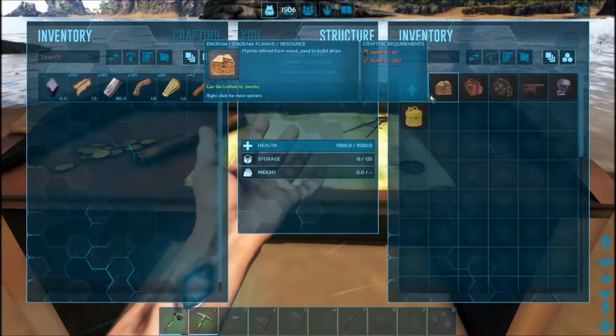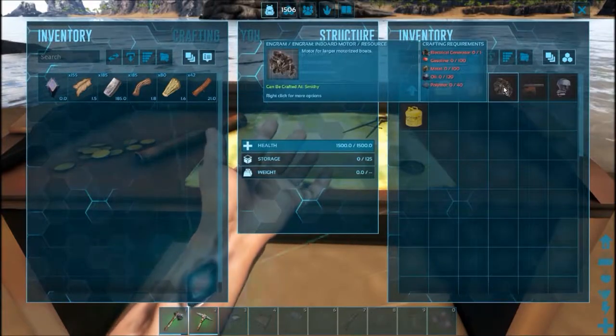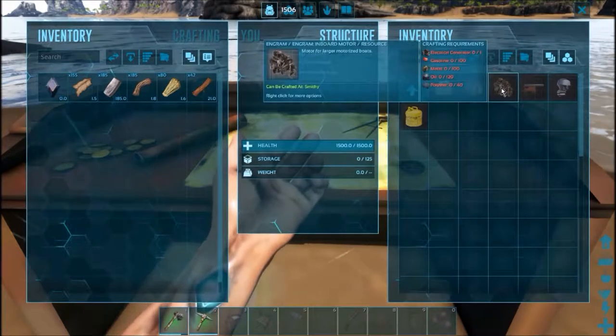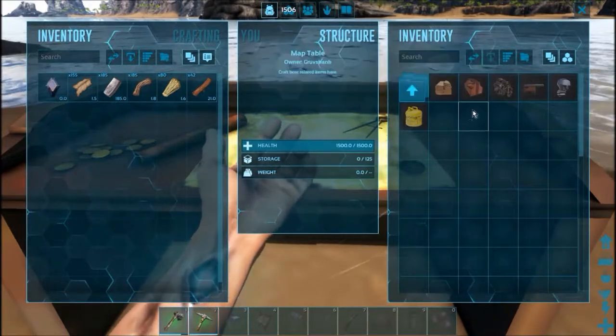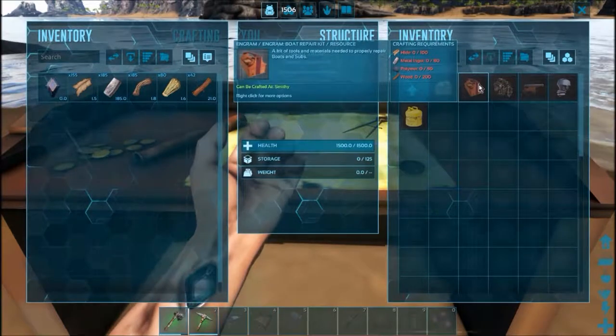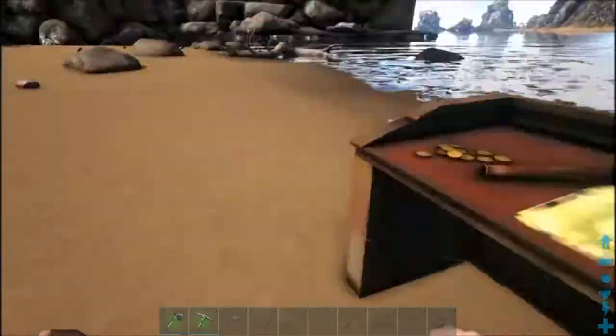So electrical generator — that's quite costly. But I want to build one of those, I want to build all this. Give me a sec, I'll be back after getting resources in here.